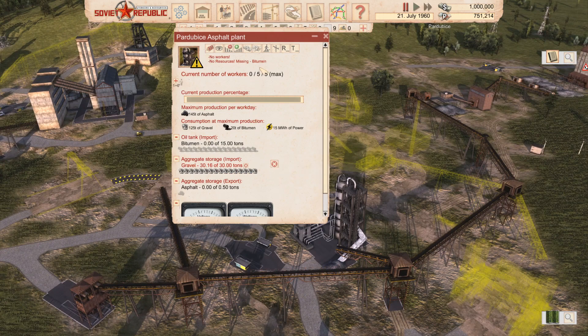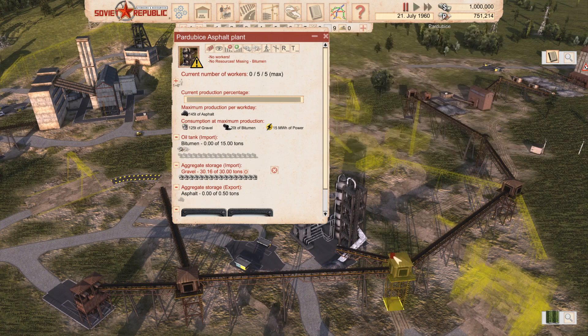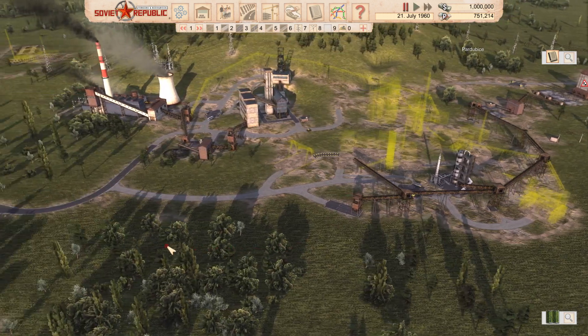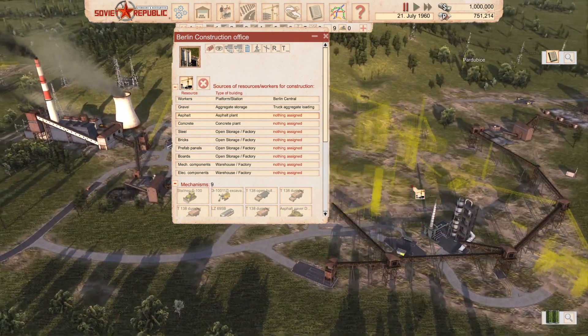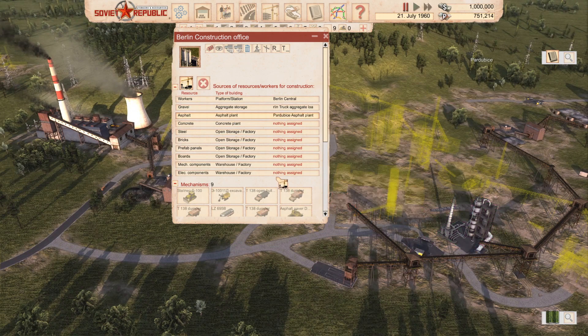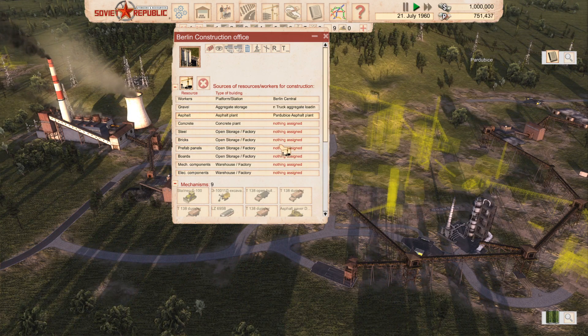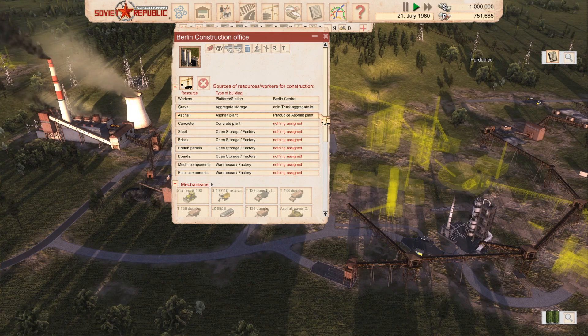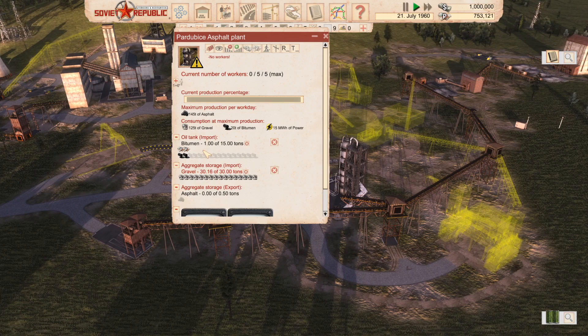Workers will be chauffeured here and we'll buy just a little bit of bitumen. Gravel is already available, which is great. By the way, let me know if the game sound is too loud — I'm always open to improving the listening and watching quality, so any hints or suggestions are welcome. Good — our first asphalt is ready to be produced.